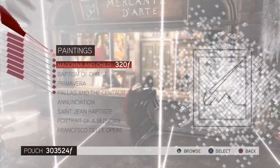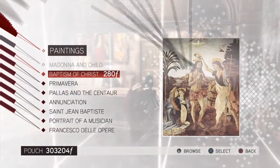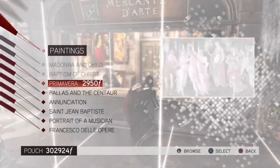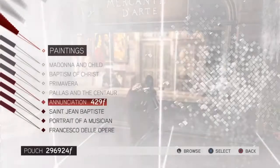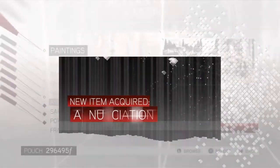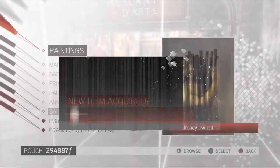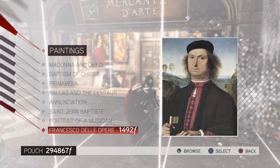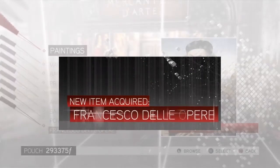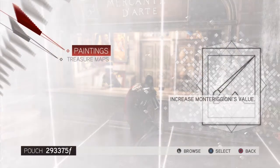There it is — let's buy the paintings. So we have Madonna and Child, Baptism of Christ, Primavera, Palace in the Centre, Annunciation, Saint Jean Baptiste, Portrait of a Musician, and Federica Delopre, which looks a lot like a young Gene Wilder to me. Have a look. That's what I think. Anyway, that's Florence done.